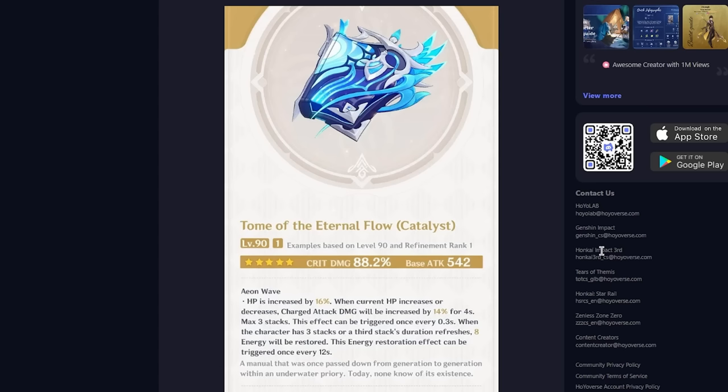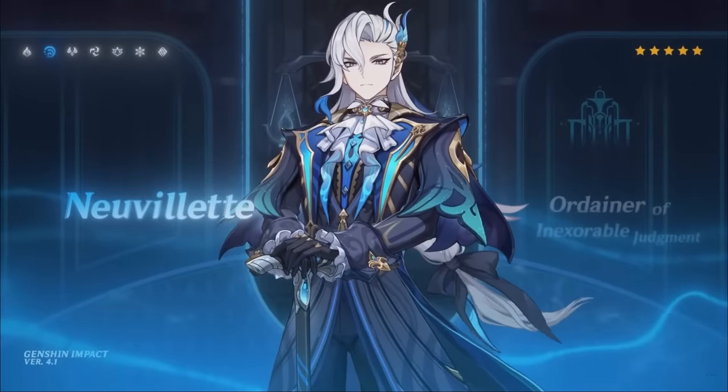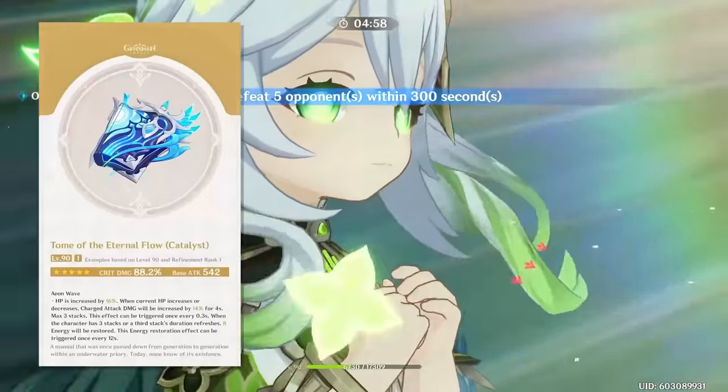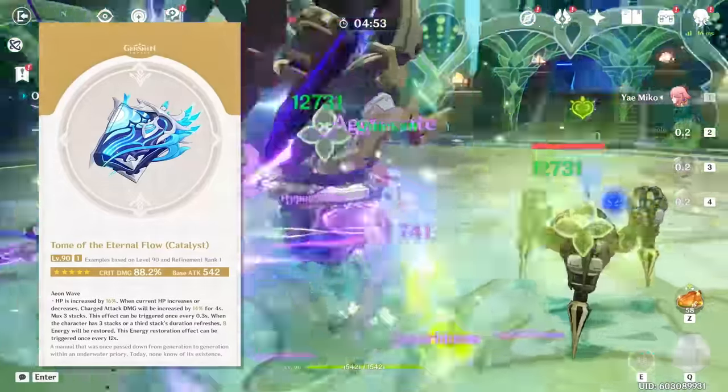You'll gain 14% for 4 seconds when you either gain HP or lose HP, and this will stack up to 3 times. This is a mechanic very much like Fontaine, because there are a lot of HP-changing mechanics there and characters that can manipulate their HP. If that wasn't enough, when you have 3 stacks, you will also gain 8 energy once every 12 seconds, which makes this a pretty superb stat stick if you can use all of the stats.